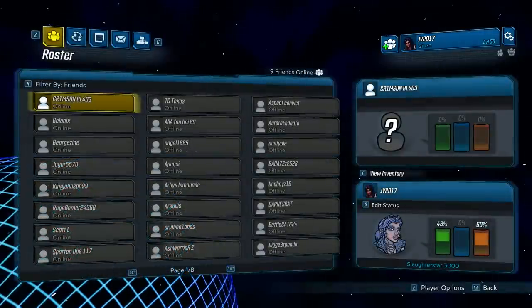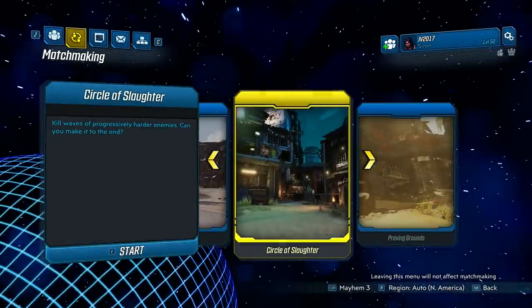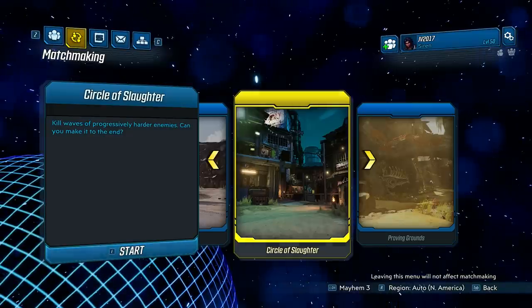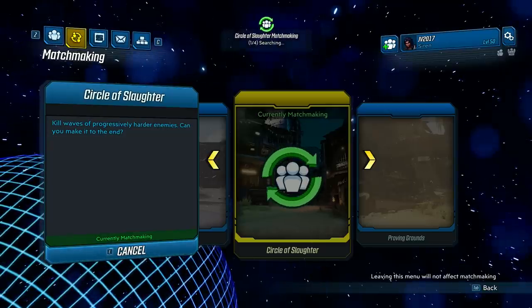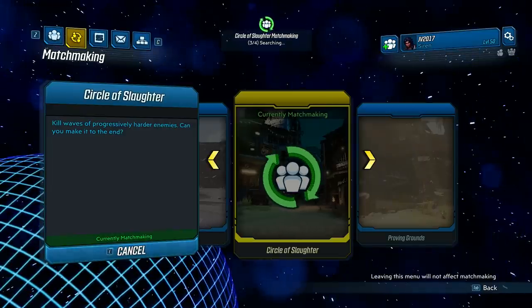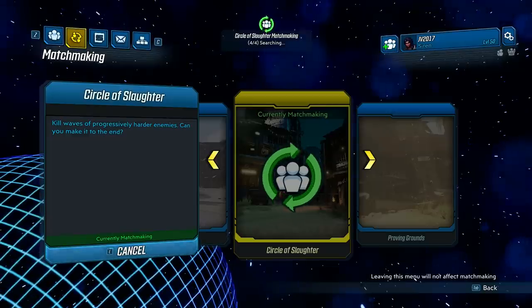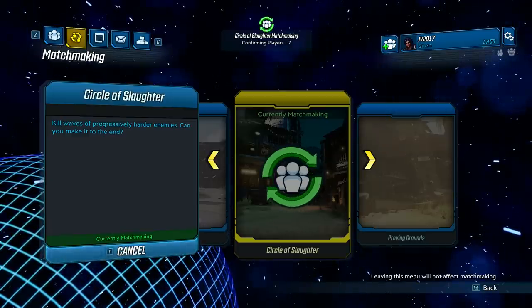If you want to play with other people, you can use the matchmaking system via the social tab to find a group for Circle of Slaughter. The nice thing is you don't have to have the arenas unlocked to use matchmaking. However, you can't select the specific Circle of Slaughter to go into through this system — you're just going to get matched with other people who are also using matchmaking.